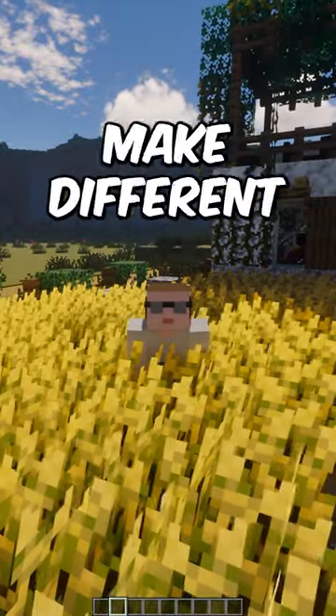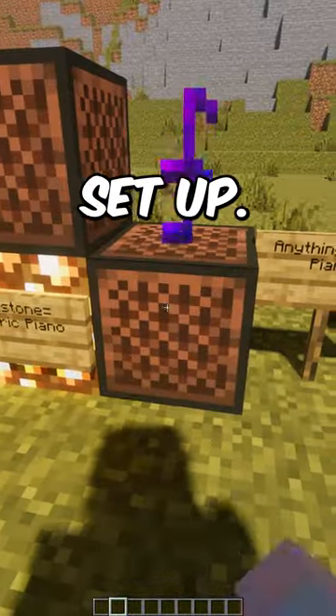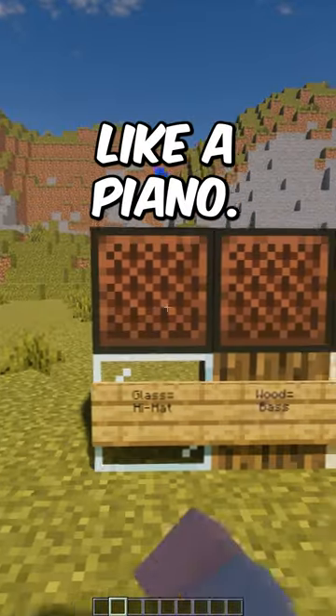Did you know that you can make note blocks make different sounds in Minecraft? Here, look, I'll show you. Over here, I've got a bunch of different ones set up. This one just has grass underneath and it sounds like a piano.